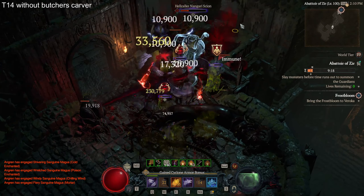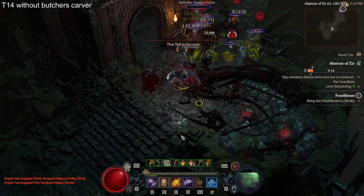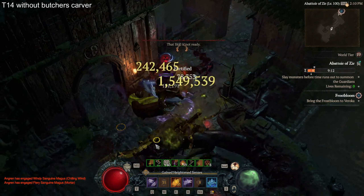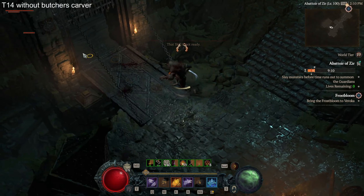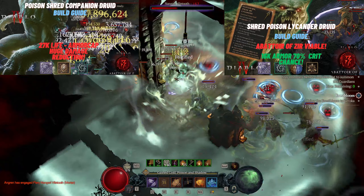For this build I completely left out any companions and Poison Creeper. You will need the Undead Visage, otherwise you cannot apply the poison proc. If you don't have the Undead Visage yet but still want to play Poison Shred, you can go for my other two builds that play with Poison Creeper.